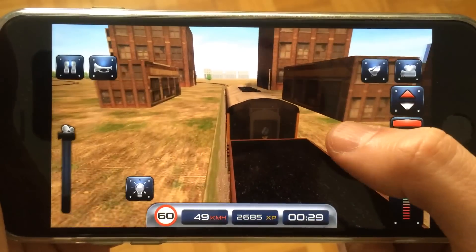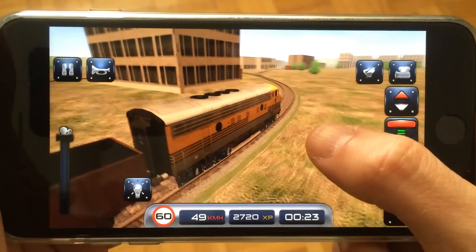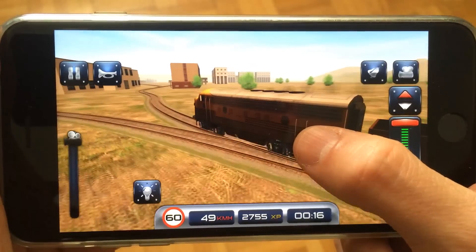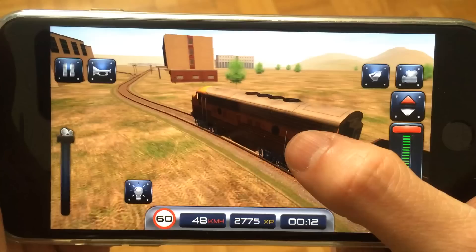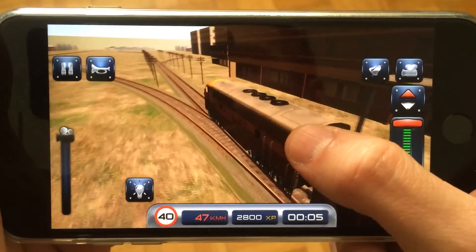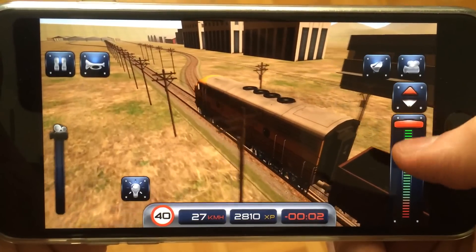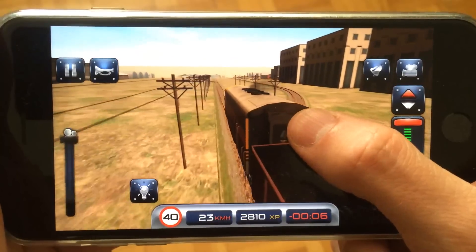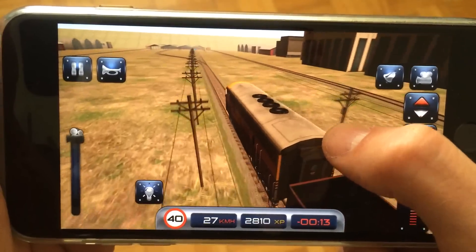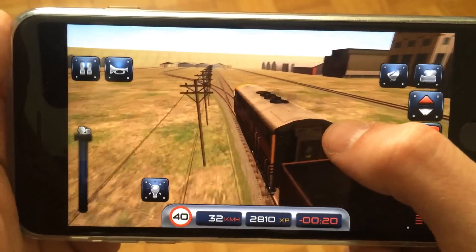Right now we're getting closer to our destination — on the clock we have about 28 seconds until we arrive. We can start preparing by rotating the camera to see where to park the train. What we're looking for is the blue square that's usually highlighted at the train station. It doesn't look like we've arrived on time as the timer is negative and in red, but our destination appears to be up ahead where that blue square is.